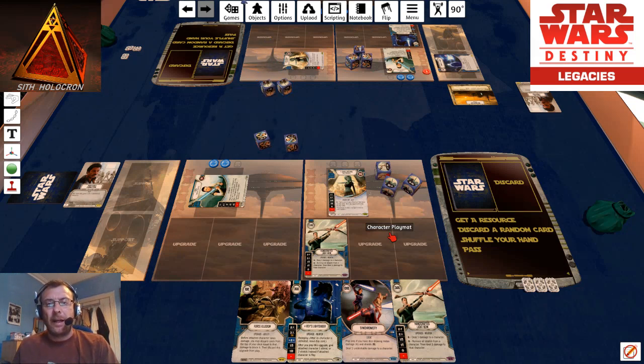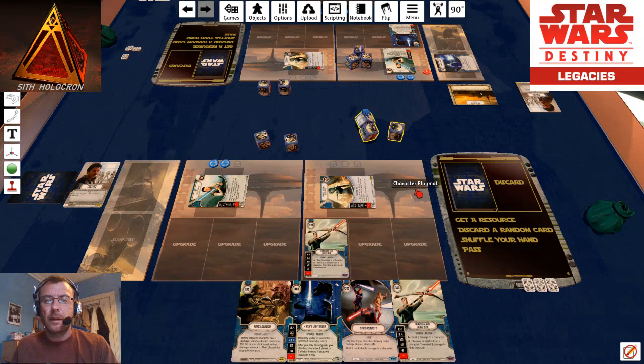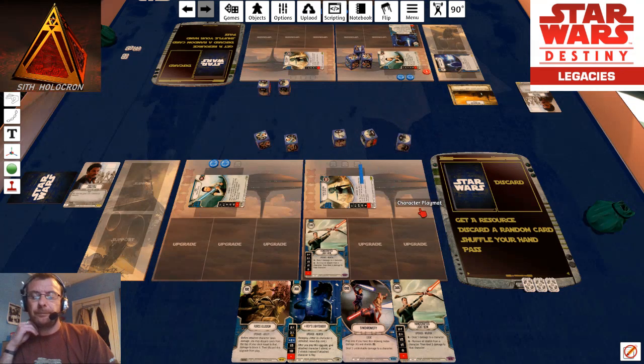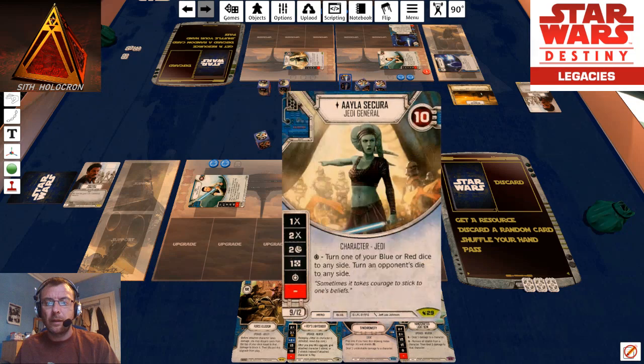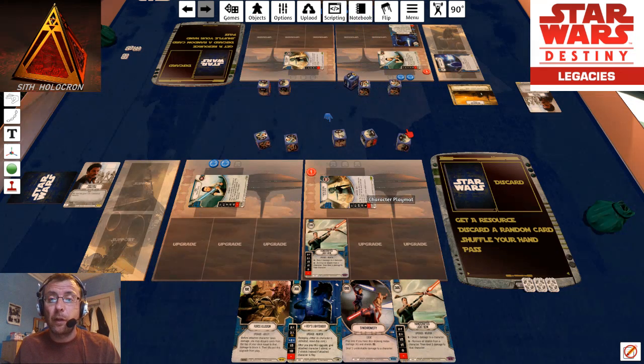In comes his Ayla. I quite like seeing mirrored decks go up against each other. He's got a two and a resource, so that's not so bad. I will throw in my Ayla and let's see how we get on. Why do you ping me? It's because he's got shields and I'm not paying any attention - it's been a long day already. There's a synchronicity happening.